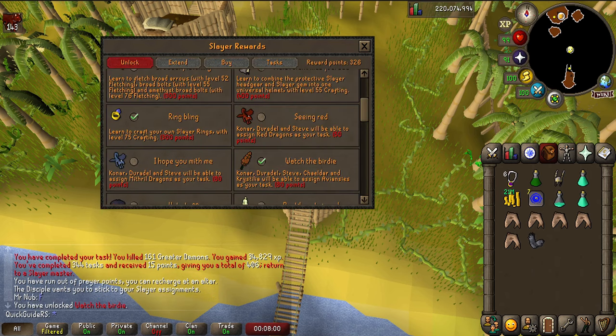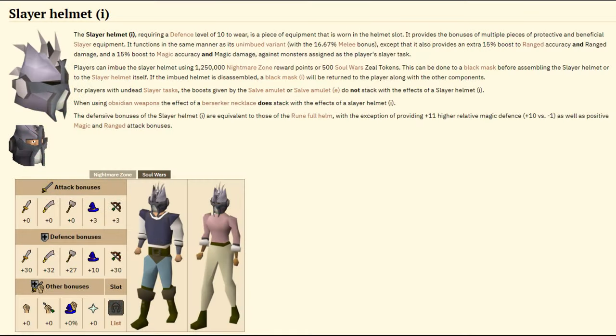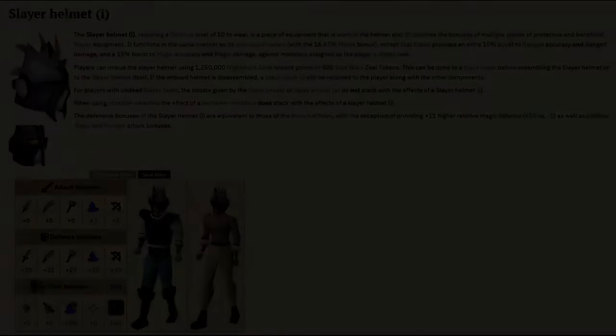The best slayer master to get aviansies assigned from is Duradel. If you are on task you can use the imbued slayer helm to get an extra 15% boost to your range damage. In my experience I get about 3 to 4 extra kills when I'm on task, which is absolutely massive.